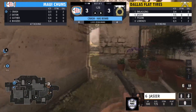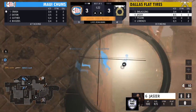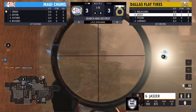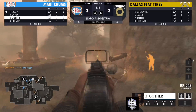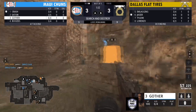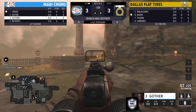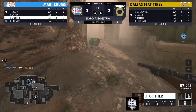Now we see it's tied. Maui Chums have the bomb going for A site. Jassier — what a nice beam! These are the beams we've missed a whole year to see. That's why we need snipers in this game. Got a nice trade on Jassier, making it 3-3 with the bomb down in the field area getting closer to A.